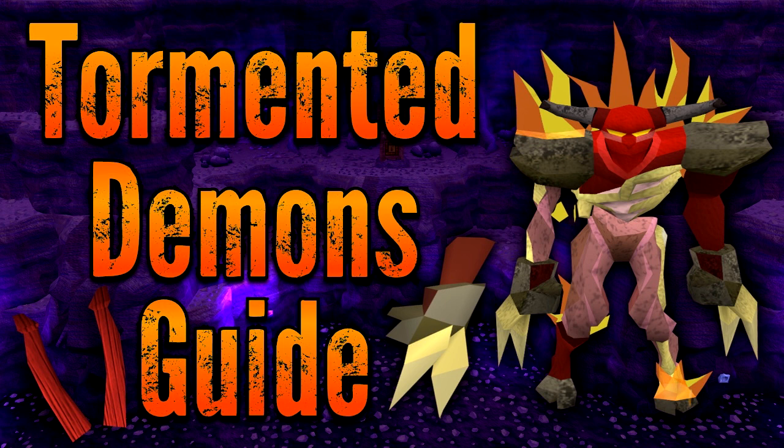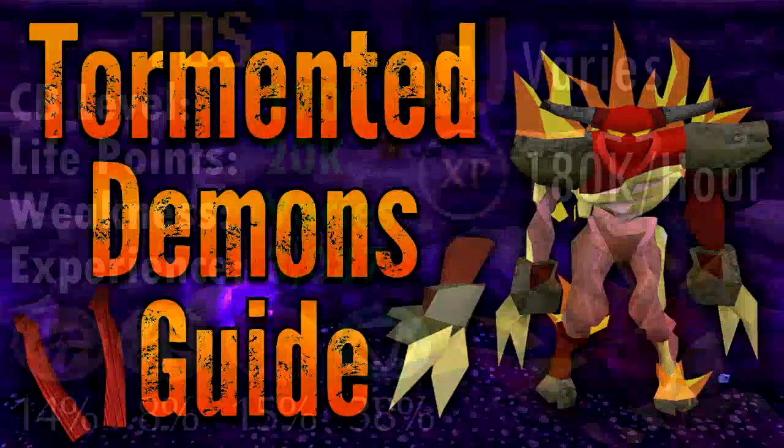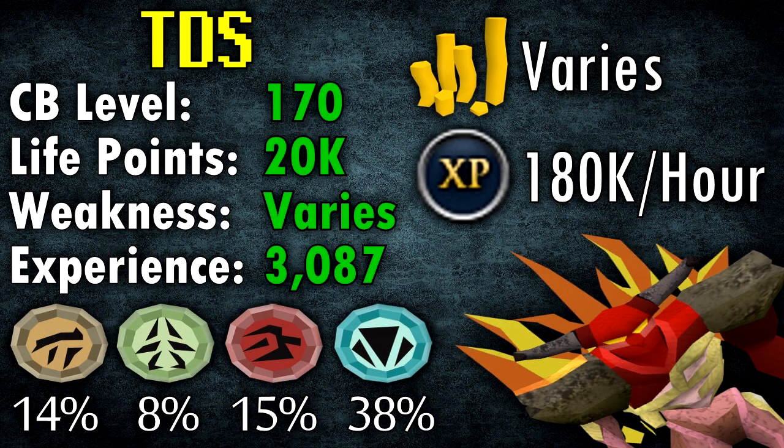First up is the stats of the Tormented Demons, like all my other PVM guides. Their combat level is 170. Their weakness varies — when they are weak to mage they're weak to fire spells, when they're weak to range they're weak to bolts, and they don't have a melee weakness other than the darklight. The charm rates are pretty decent as well; you get 3 per charm drop. The drop rate of blue charms is about a third and you get 3 per drop, so it's about 1 blue charm per kill on average, meaning if you kill 1,000 you should expect around 1,000 blue charms.